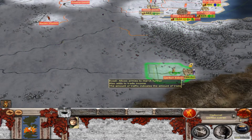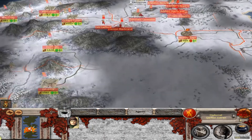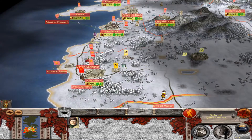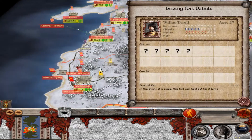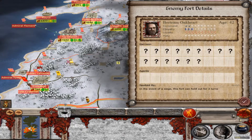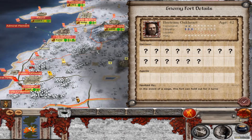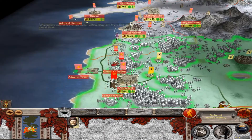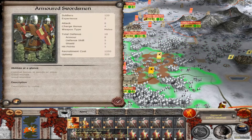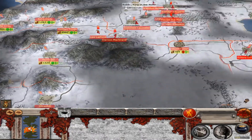Loras Tyrell — however you want to say it — is there. And we're still holding over here on this front. So we're waiting, still waiting, very much waiting. Hail, my king. Yeah, that's pretty much all that's happened on this turn.